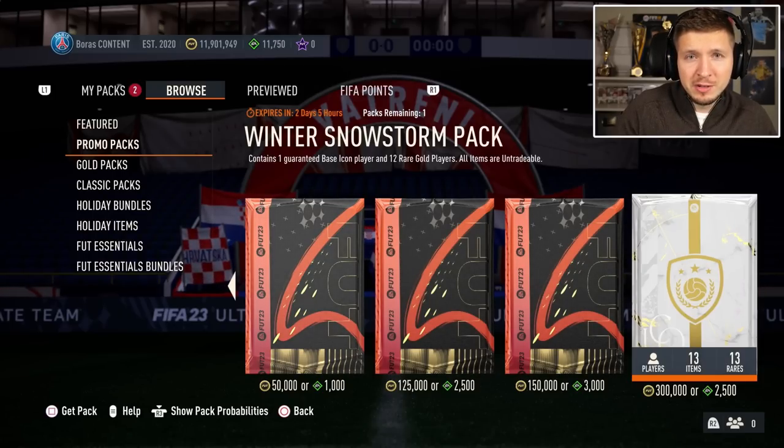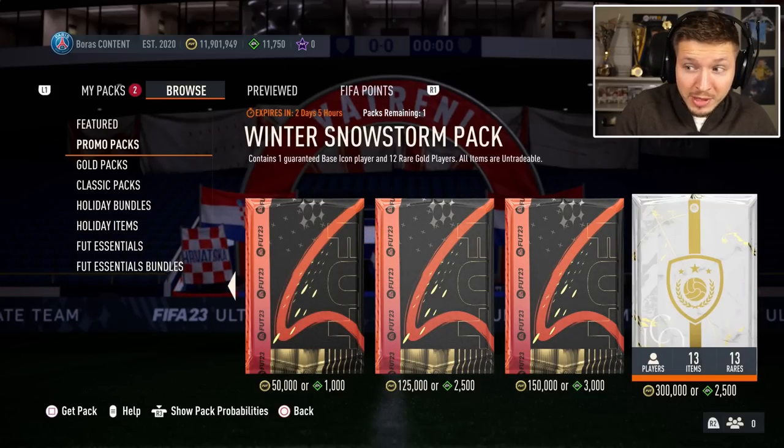To get these coins you must spend 100k — 100 bucks, 12,000 points-ish. So that is really awful, to get an outdated, most likely untradeable base icon.